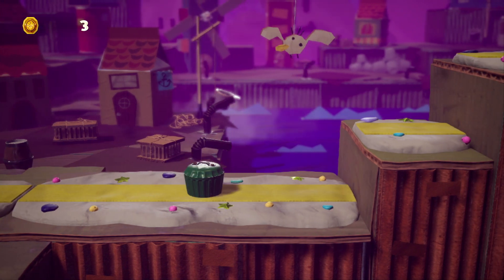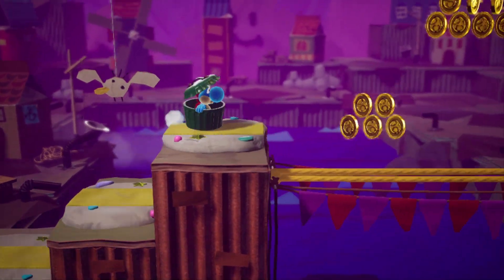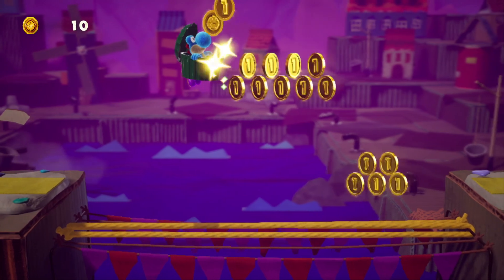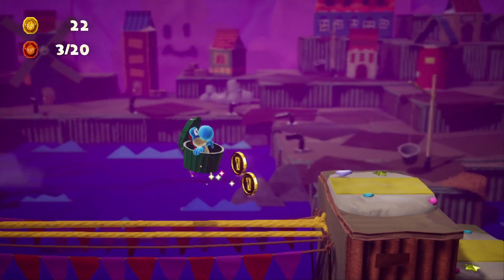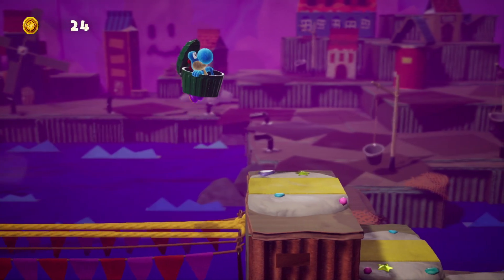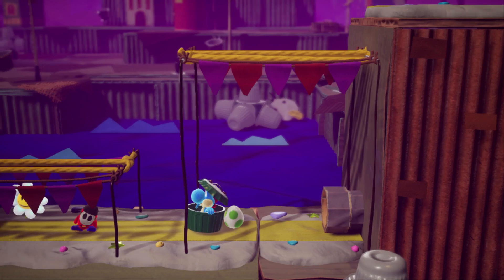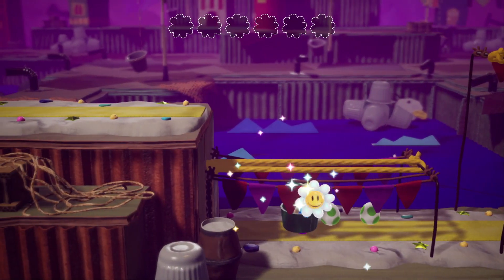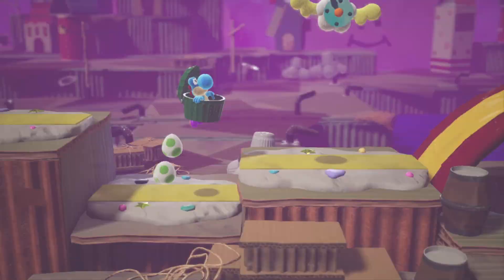You start off in this little section here, and it's relatively easy to pick up your first red coins. These are just on the top row, so you should be able to get a total of three by jumping high enough and flutter jumping if you need to. Then just a little bit beyond that you've got the first of the flowers — probably the easiest one to pick up in this world.